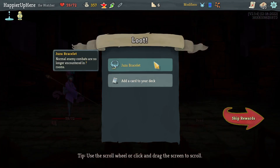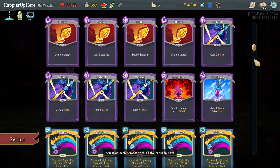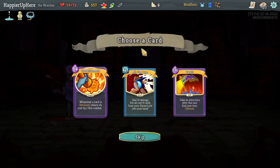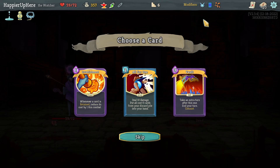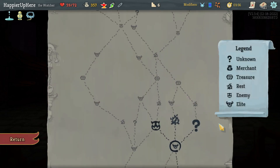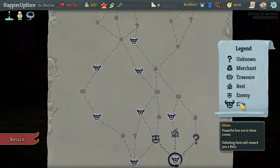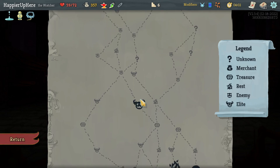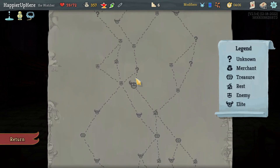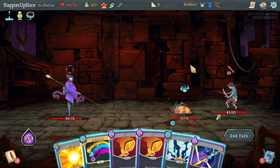Normal enemy combats are encountered in question mark rooms. Vault, All for One, Establishment as card choices. If I had more zero-cost cards, All for One would be great. Vault might be better though - it'll let the dark orb grow faster. Let's take Vault. Looking at the map, if I go left I'll get two more elites and a question mark; middle gives two more elites and two more rest sites. Let's go left.